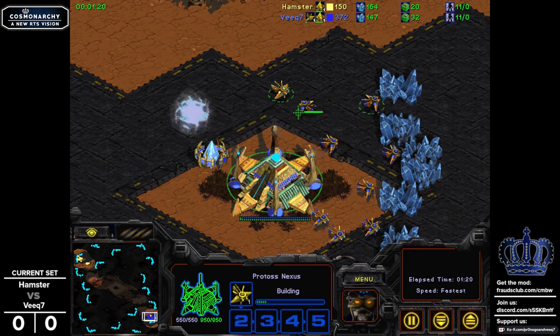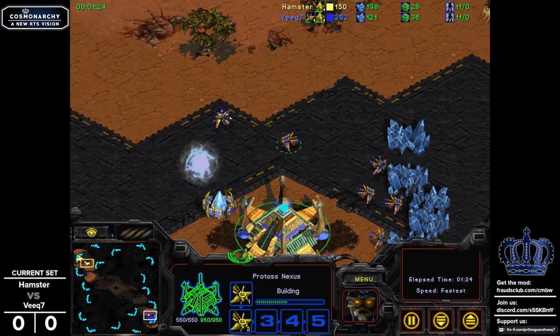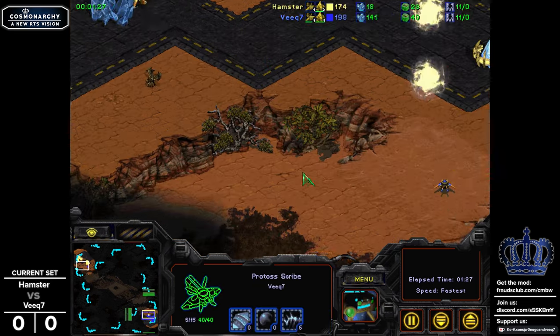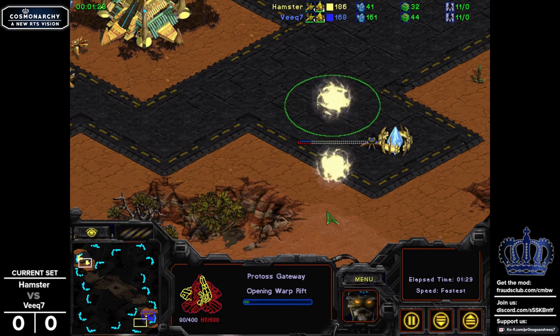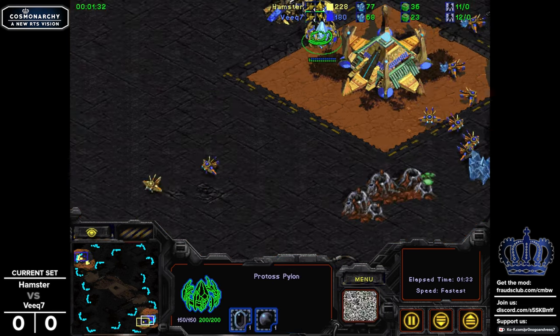It looks like we have a bit of a mirror opening so far with the pylon into gateway. The only difference being the placement of the structures. Hamster is going to have to micro his scout a little bit, and a second gate has been scouted by Veek7's scribe.